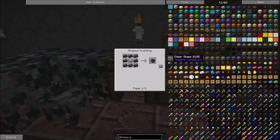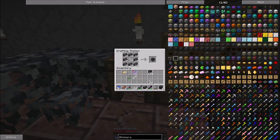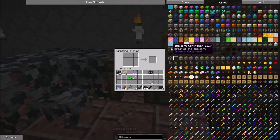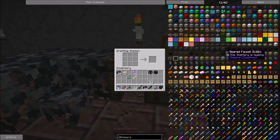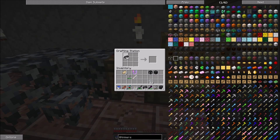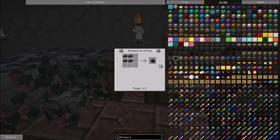For the smeltery to work we need to have a tank — the tank holds all the fluid we put in it. We need a controller, we're going to need a faucet, we will need a table, and for the rest of it we're just going to need a bunch of these bricks.